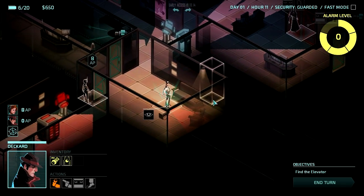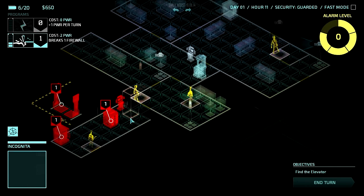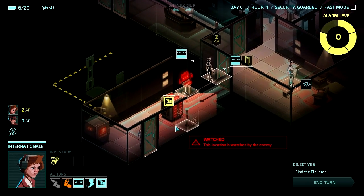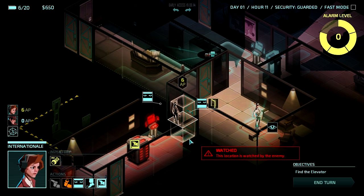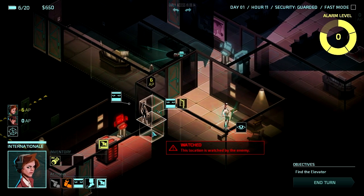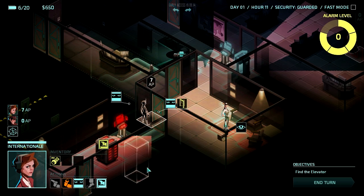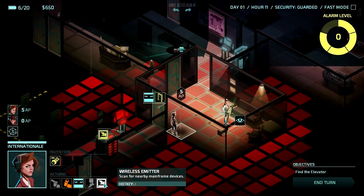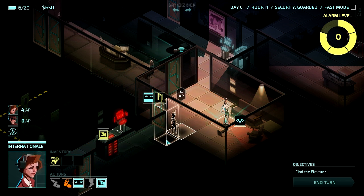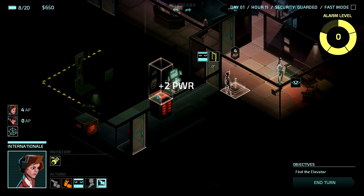Over here, I'm going to have Internationale — actually, taking that guy out is not really going to do me any good. I could get into this room here potentially. No, it's watched by the enemy. Let me hack this console. It looks like this area doesn't say it's watched anymore. This guy came out of that door — if I come through here — damn it, there was a guard down there. We'll have to come up here and dispatch this guy, at least for two turns. Let's steal his valuables — he's got credits and a pass card.